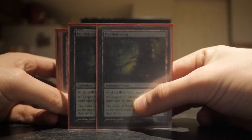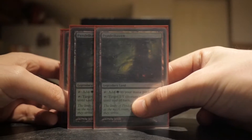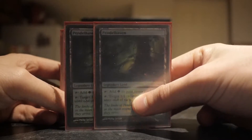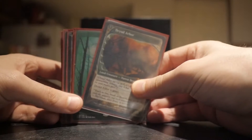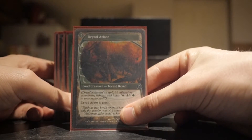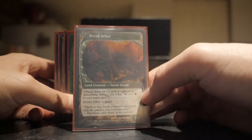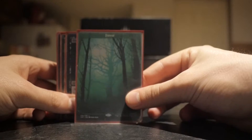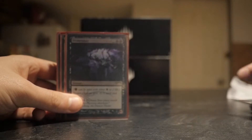And I have two Pendlehavens. These pump up your small 1/1 creatures, which you're going to have a few of in this Infect deck to break through their defenses. And one Dryad Arbor because it's a land, but it's also a 1/1 green creature. And I just got the one Forest here - Unstable full art. Beautiful.